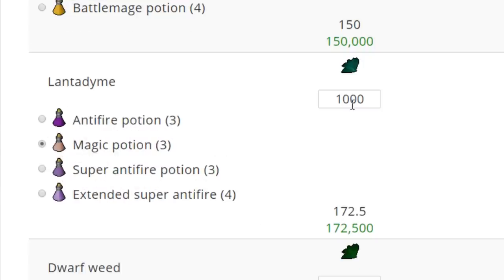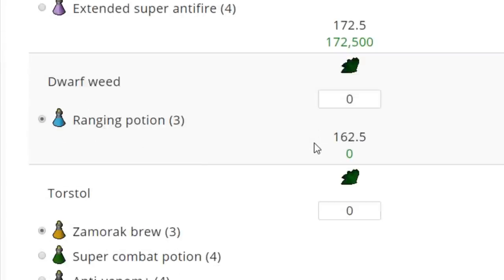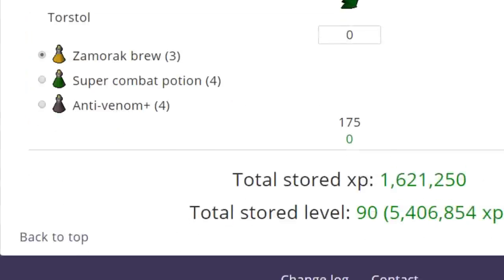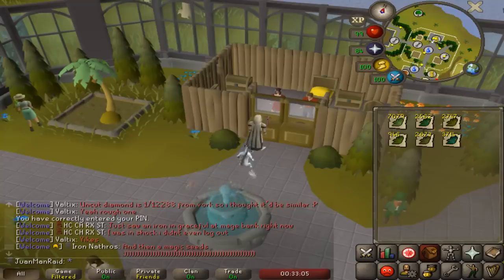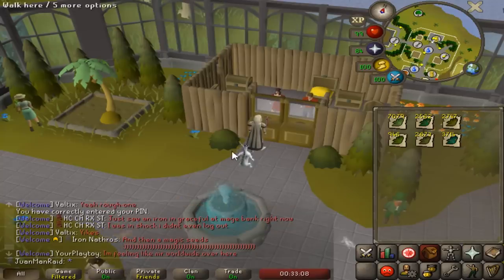Avantoe at 2,500 — all I have to do is collect some mushrooms, not too bad. Kwuarm for 1,000, and we have Cadantine — super defense — with 1,000 as well. 1,000 magic potions with Lantadyme. I have 1,000 from Kalphite Queen — the Potato Cactus. And that gets me all the way to actually 90. That's great. Gonna collect some secondaries and we'll be on our way.